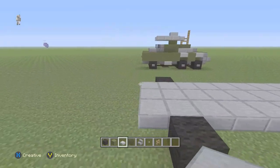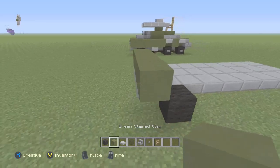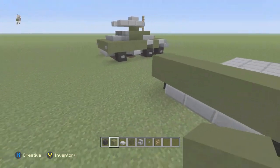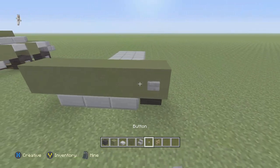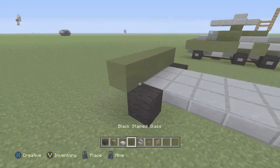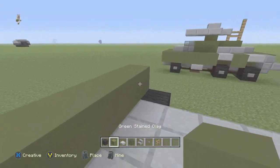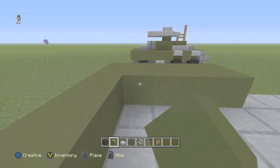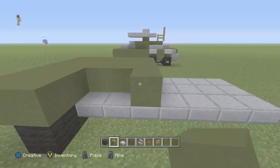After that I'm going to take this green clay here and place five of them in the front like so. Take the stone button and place two of them like so. One, two, three, four. Take this and fill this up like so.